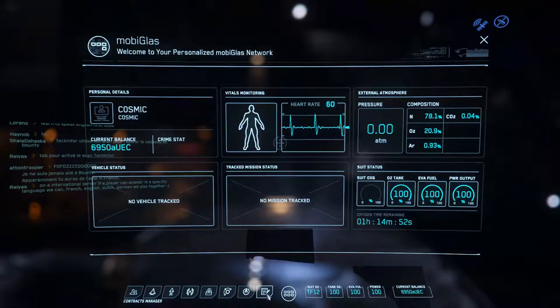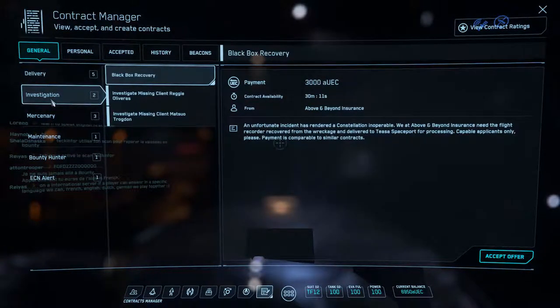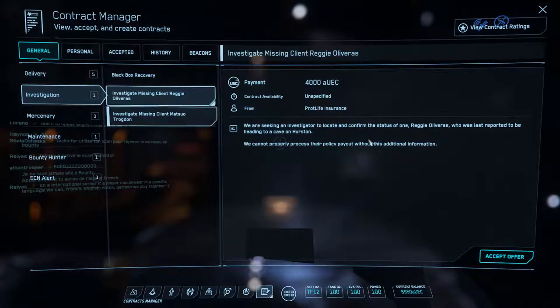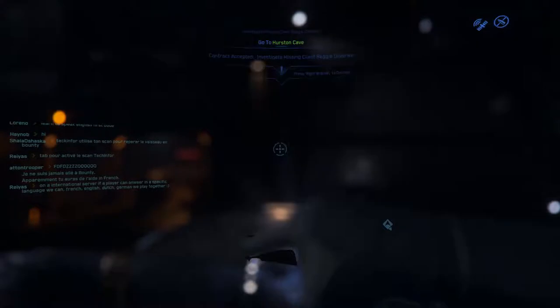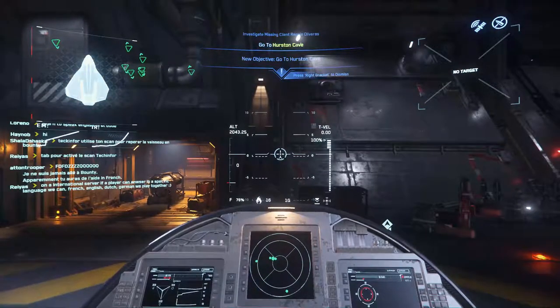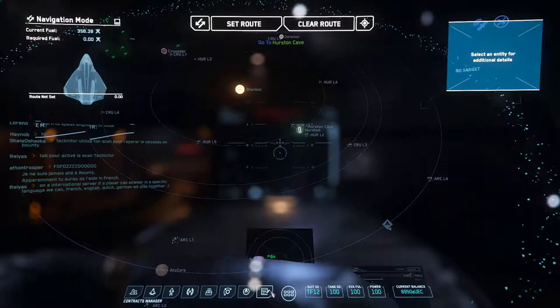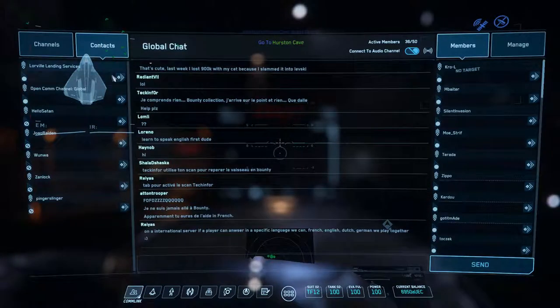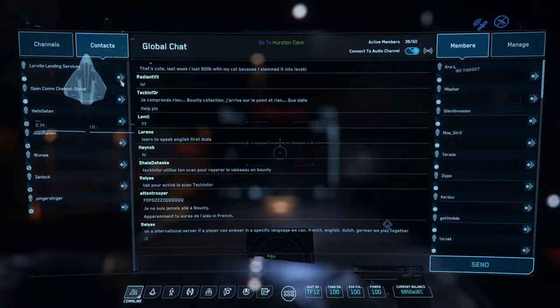Now that we have both things required for mining, you're probably wondering where to actually go. There are two possibilities. The first is in your contract manager under investigations — look for missing people quests. Here's one now that takes you to a cave on Hurston, which is exactly what we're looking for. The reason for this is it's quite hard to find a cave otherwise. You could go to the asteroid belt as an alternative, but that's usually heavily populated. This method kind of guarantees you'll be in a cave mostly by yourself.